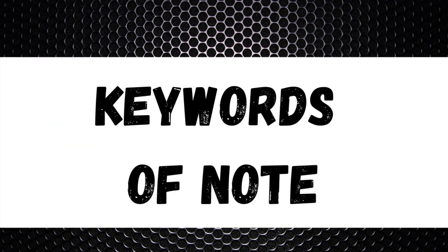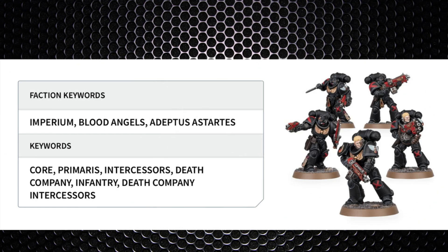Let's begin with the keywords of note. Of course they have the Blood Angels Perfection keyword, as these are specifically Blood Angels models. They are Core, Primaris, and Infantry. They carry both the Intercessor keyword as well as the Death Company keyword, so lots of doors to stratagems and buffs can be unlocked with those keywords.